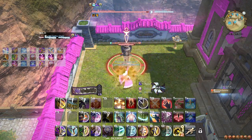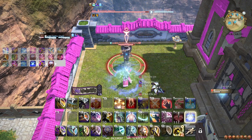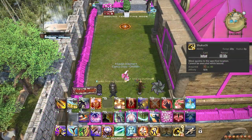Then cast Raiton twice, followed by Ten Chi Jin, performing Ten, Chi, and Jin. Immediately after the Suiton cast, weave Meisui, and then Spinning Edge and weave a final Bhavacakra. At level 74, Shukuchi gets an extra charge, enabling you to use it more frequently. Your step 2 and 3 single-target combos also get a potency boost, but this does not change your rotation.